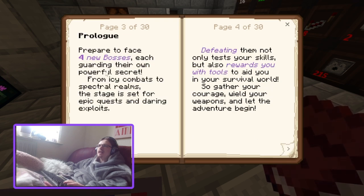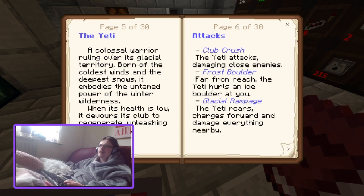Prologue: prepare to face four new bosses, each gathering their own powerful secret — from icy combats to spectral realms. The stage is set for epic quests. Defeating them tests your skill and rewards you with tools to aid your survival. The Yeti: a colossal warrior ruling over its glacial territory. When its health is low, it devours its club to regenerate, unleashing a fierce rage. Attacks include Club Plus, Frost Boulder, and Glacial Rampage.